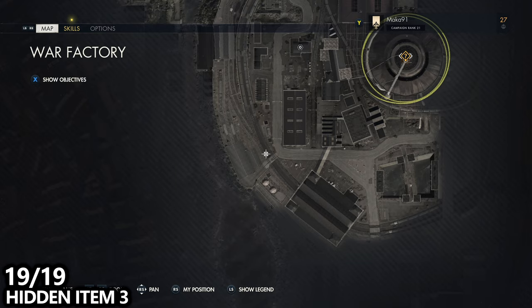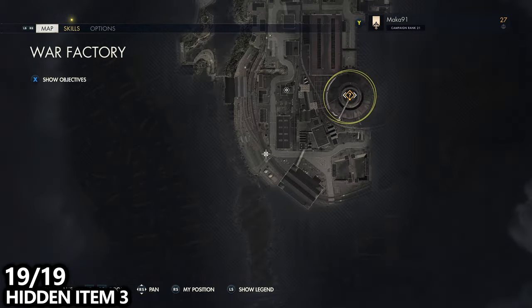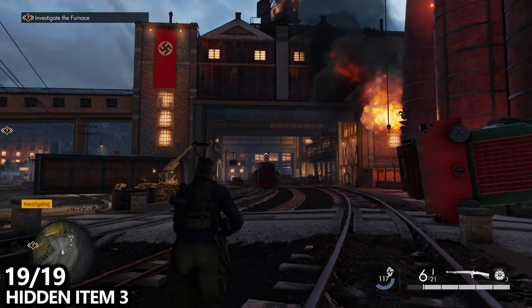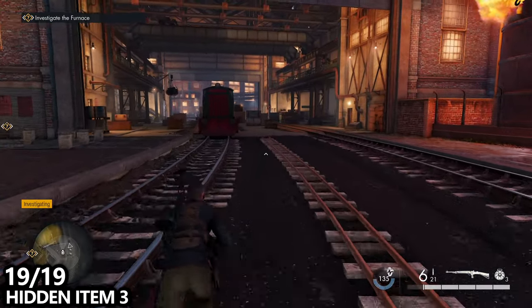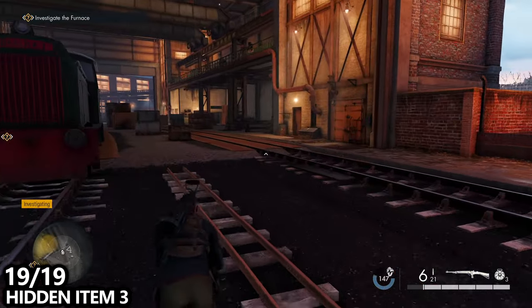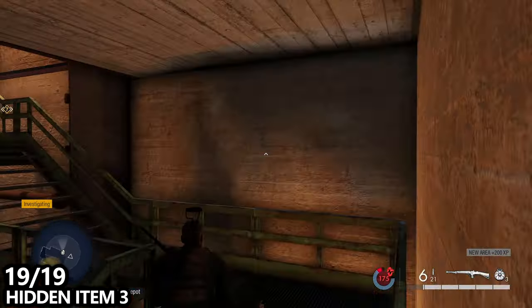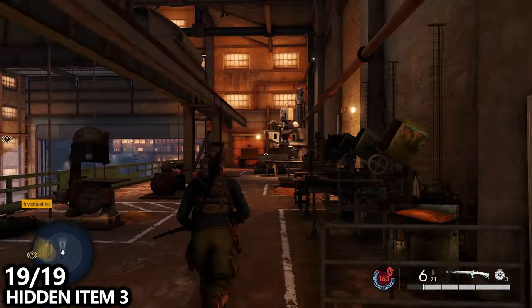Last but not least, I'm going to return to the train tracks where I got the Locomotion Commotion achievement/trophy. Here we can grab our last hidden item and last collectible of the mission. We're actually going to go into the building following the train tracks — as we enter the building, take a right hand side turn. This will allow you to go up the stairs. Once you get to the top of the stairs, go all the way to the opposite side of the catwalk and pick up the hidden item on the ledge.